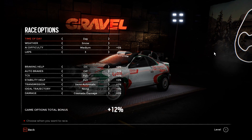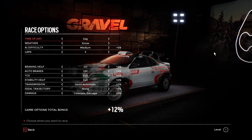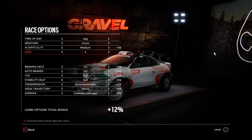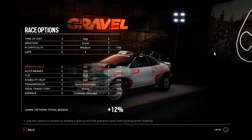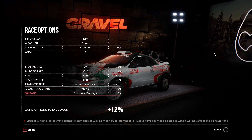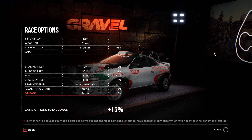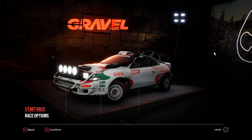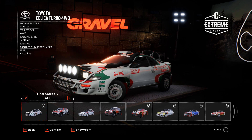So for race options, I can choose different conditions. I'm going to go with day and snow — I love driving in snow — and three laps. For damage, you can change it if you want more realism, but I'm going to go with cosmetic damage. Alright, let's start the race — I'm going to connect my controller.